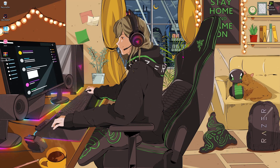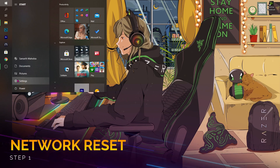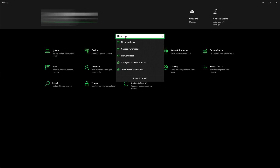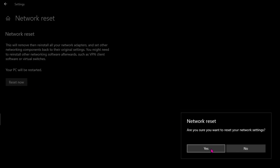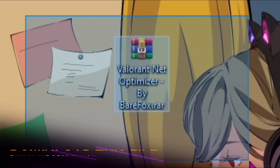Starting off with step number one: go to Settings. The Settings button will be right over here. Click on Settings and then type in 'network'. You'll find something called Network Reset — click on it, hit 'Reset Now', then hit 'Yes', and restart your PC.